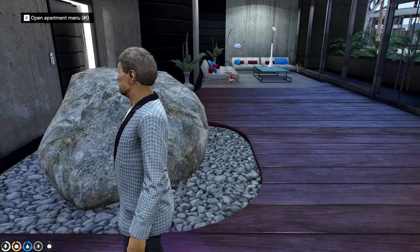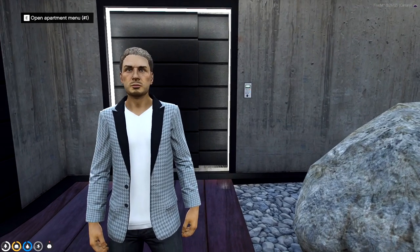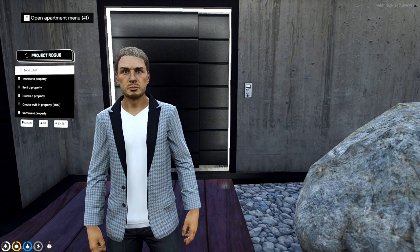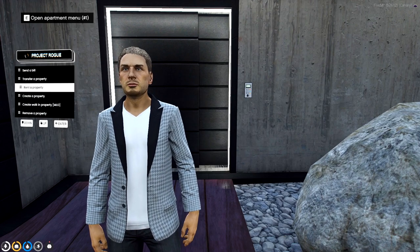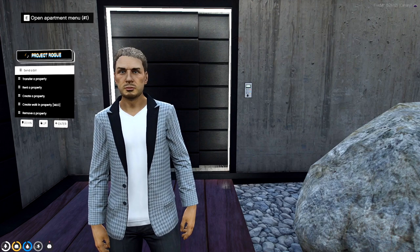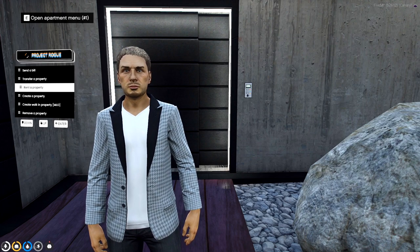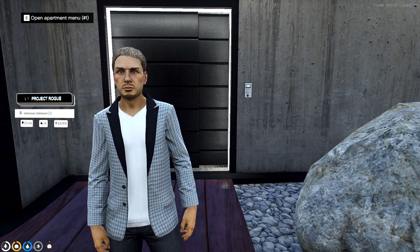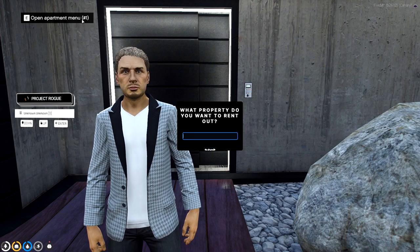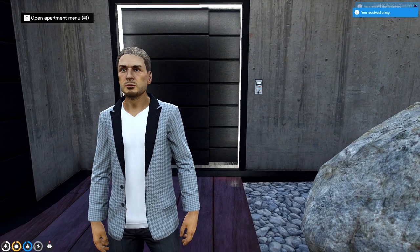The possibilities are truly endless on this update when it comes to instance properties and will change the game on how you live in Project Rogue. Once you are done previewing an interior, hitting the backspace button will take you back to the entrance. Here we will feature our brand new renting system. If we wanted to rent this place, a D8 agent would open up their tablet, go to rent a property, find the player's name, and input the property ID — this apartment is ID one — then hit submit and we have successfully rented it out.